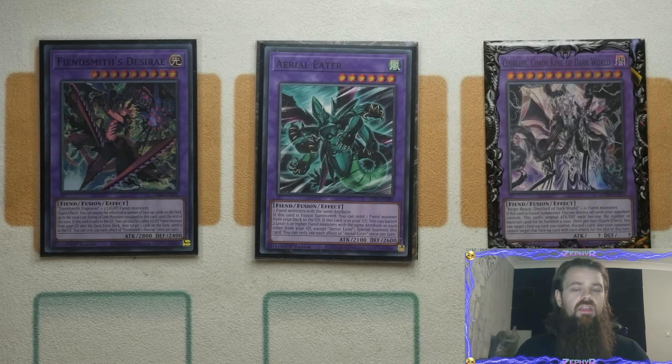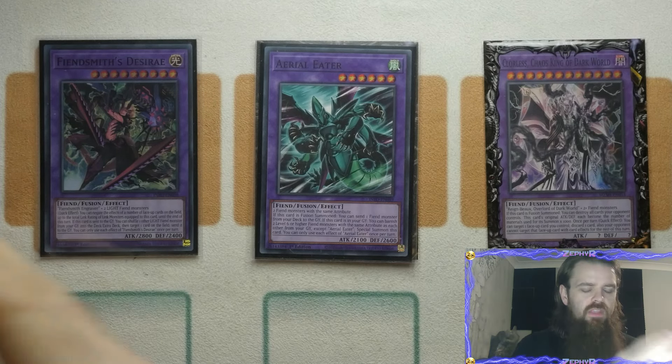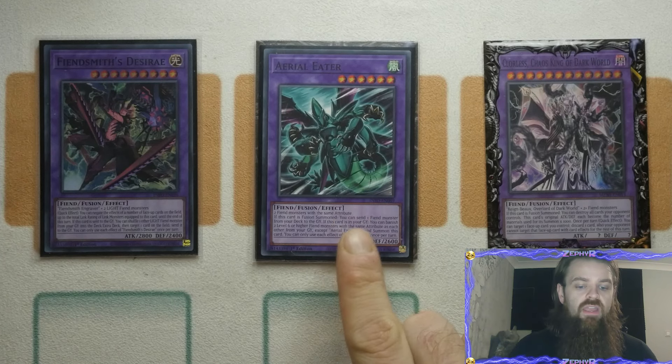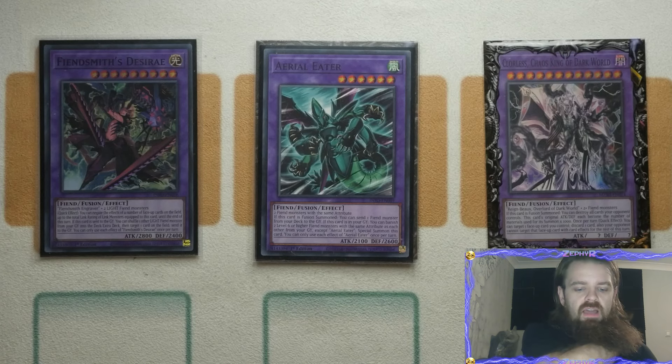You can consider putting in a very small unchained package, and that's when you consider Yama and also the red dog in the main deck, and of course Rage. Honestly I didn't think it needed it — it's just one of those additional options you can consider. The best thing about Aerial Eater is it's actually a lot easier to summon back from the graveyard in this particular build just because you play so many Fiends that are level six or higher — it's very easy to do.